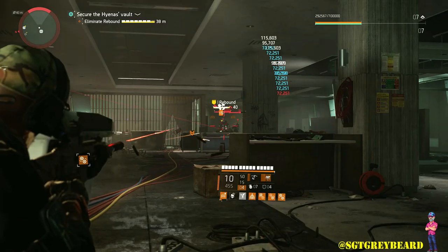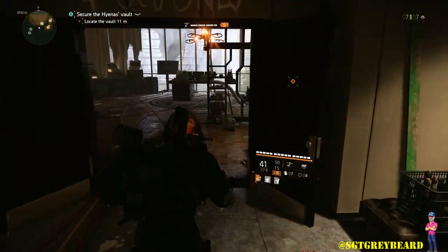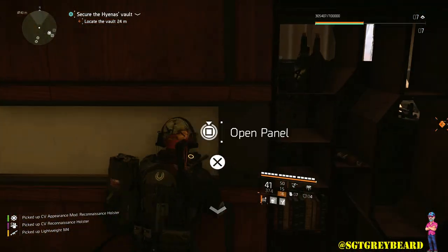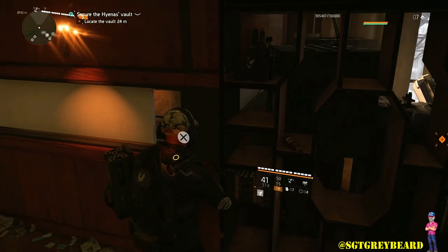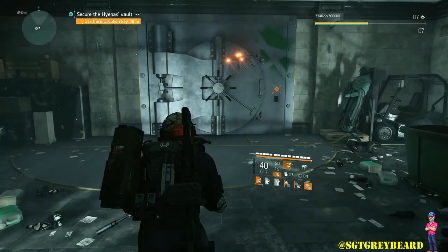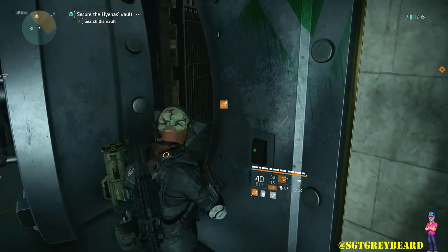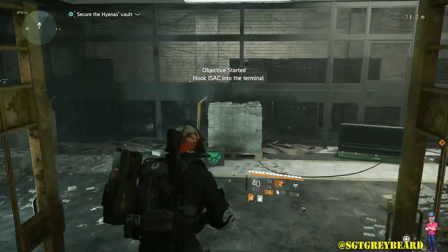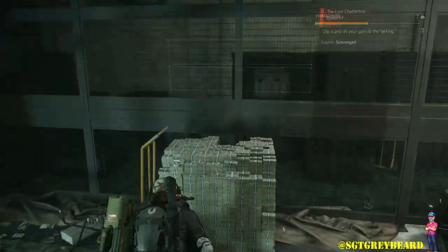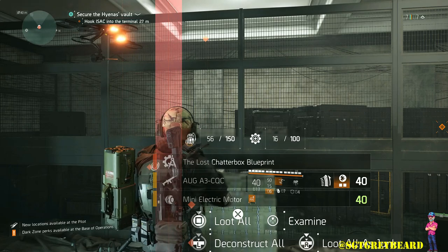Once you've gotten those three components — in any order — the final step is going to the Bank Headquarters mission. Take out the named boss Rebound, and once you do, pick up the key he drops. Make your way into the office, go straight ahead, and get close to a little panel on the wall — you'll be prompted to open it. Inside is an RFID card; pick that up and it gains you access to the safe. To be clear: you cannot get the Chatterbox blueprint until you have the other three components — no matter how many times you hit this cache, the blueprint will not drop without them. I was lucky enough to get the blueprint, and all of this took me about an hour and a half total.